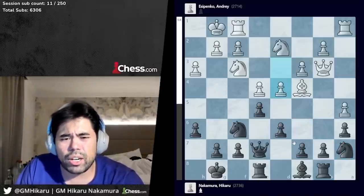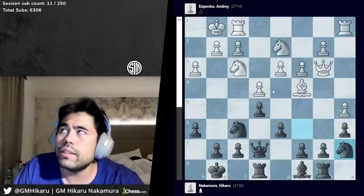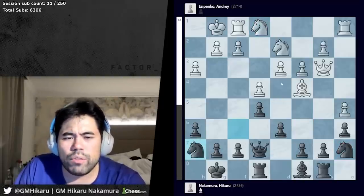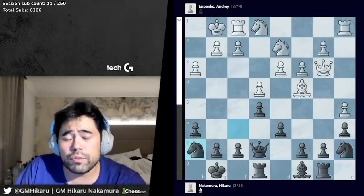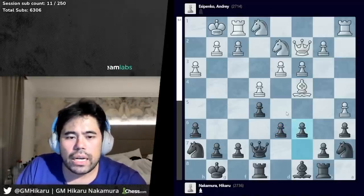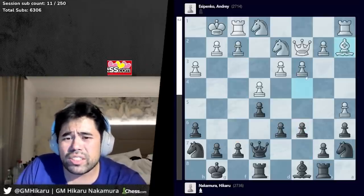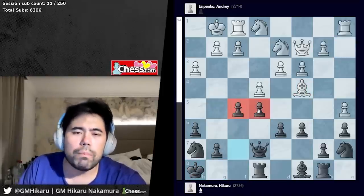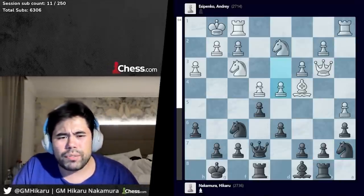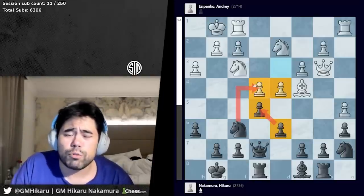So after bishop takes a7, Andre plays d4. The general belief in the Italian is that whoever gets the break first with f4/f5 or d4/d5 should be better. White is a little better here since d4 is playable and the e4 pawn is not under attack. So here I took a long time and played knight to c6 — this is very clearly a blunder based on a pure miscalculation.